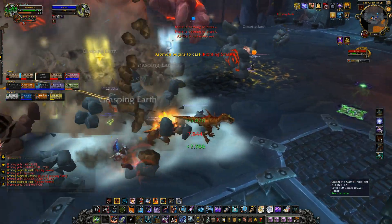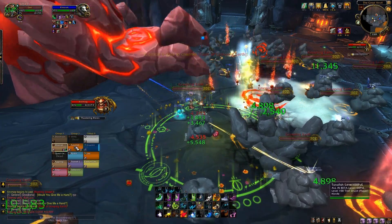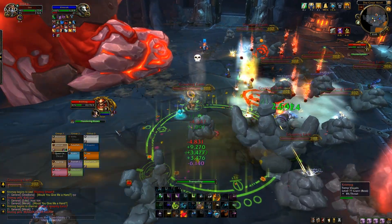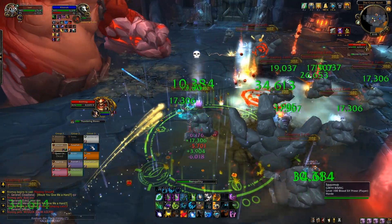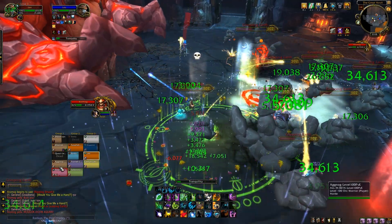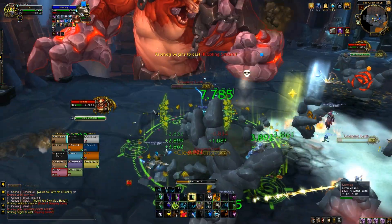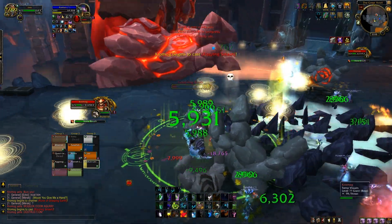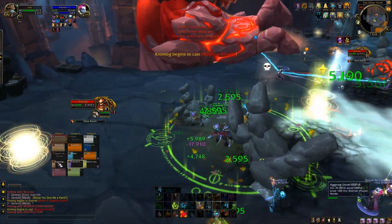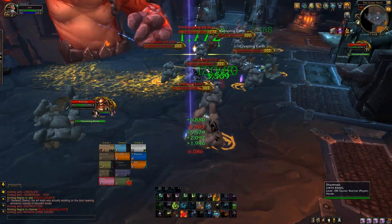For everyone else, you pretty much need to be in one of these hands. Once the boss completes Thundering Blows, he continues the fight as normal — doing Rippling Smash. If you're inside a hand when Rippling Smash hits, that's nature damage. And in the hand, you're only immune to physical damage while also taking more and more nature damage from the hand itself.